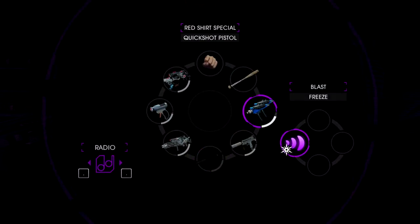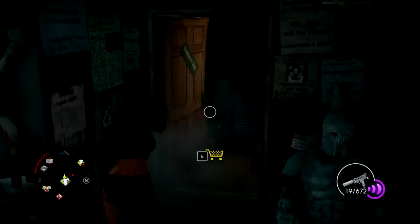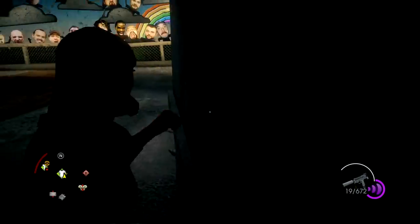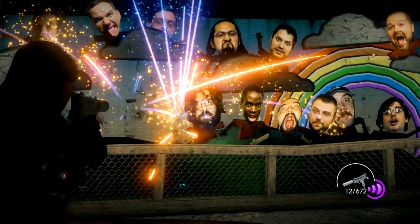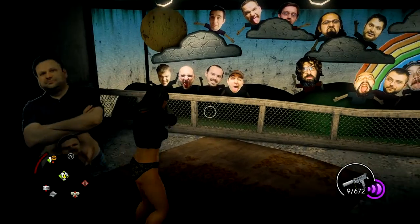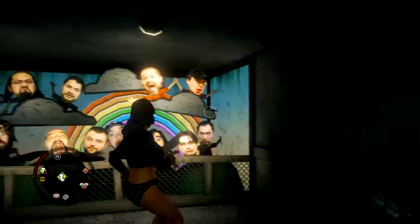There's one easter egg I want to show you guys that you probably don't know about. You can actually shoot down this door if you're persistent, and you can go inside — it's like an easter egg in here. A lot of you guys don't look up easter eggs for Saints Row 4, so you might not know about this. But you can see all the people's heads here. I'm assuming these people had something to do with making the game, like the directors, art directors, graphic designers, and all that. So this is a pretty cool easter egg.